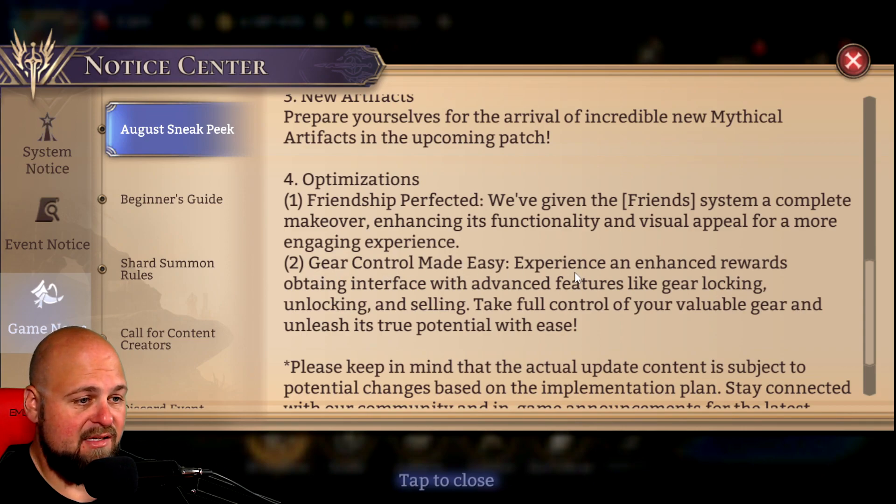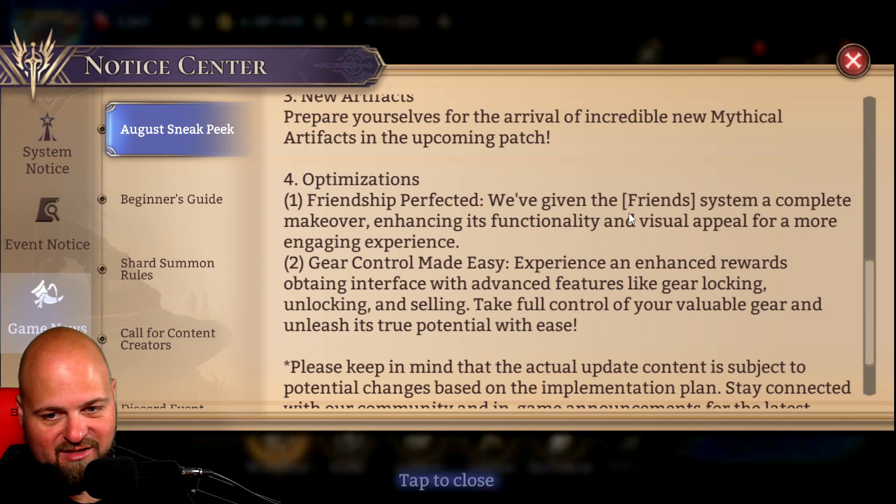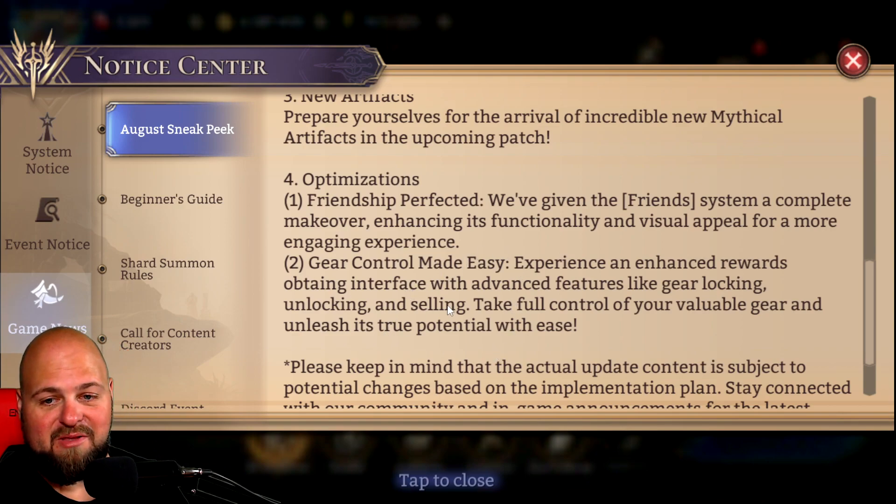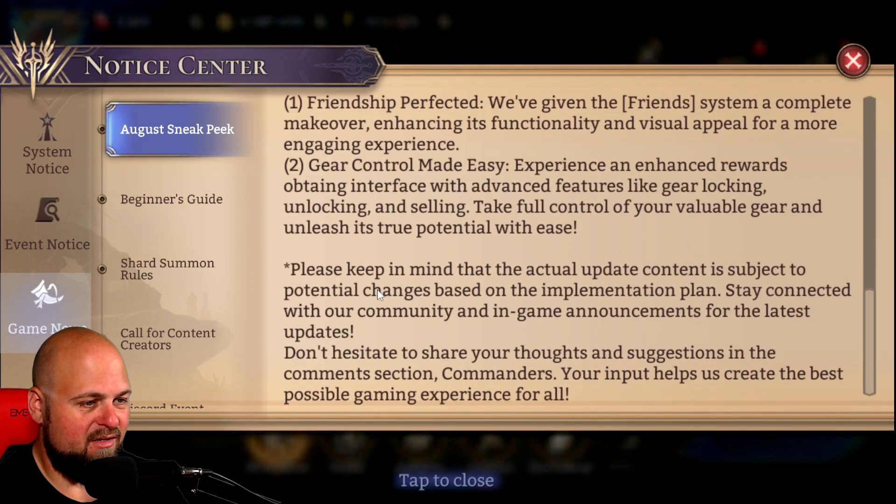Number two is Gear Control Made Easy — experience an enhanced rewards-obtaining interface with advanced features such as gear locking, unlocking, and selling. Take full control of your valuable gear and unleash its true potential with ease. I think this was a feature on the beta server — I saw where someone, I think it was Mubucket, was clicking and selling a piece of gear straight from the reward screen. That would be a very nice feature. I haven't quite got to the point where I'm making decisions on what I'm keeping and selling, but that would be nice to have.